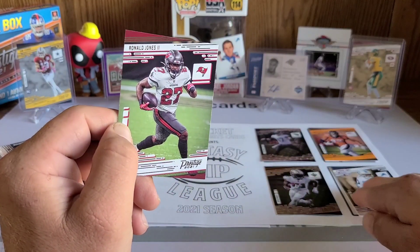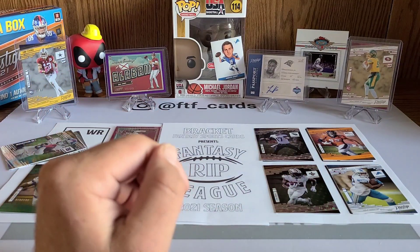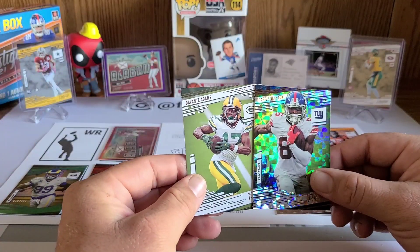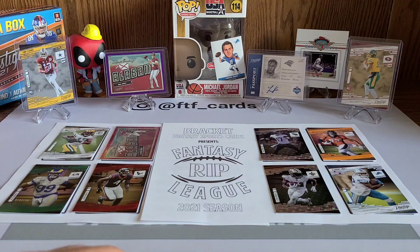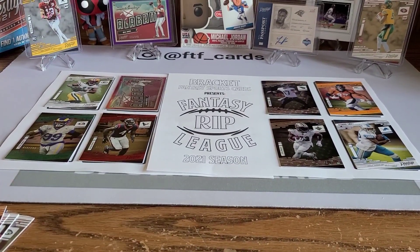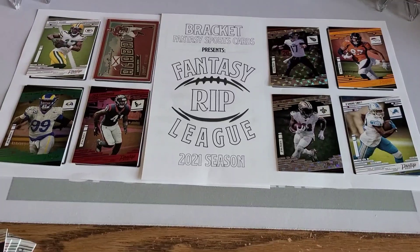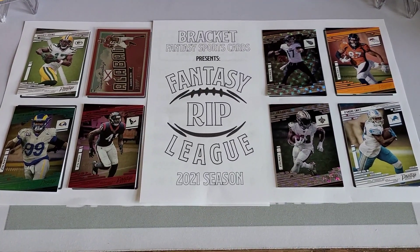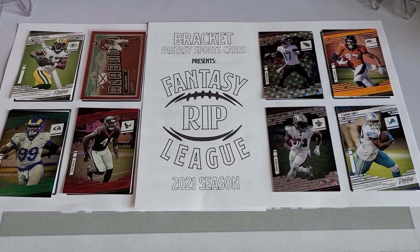It came down to my hometown team DeAndre Swift versus Ronald Jones with Leonard Fournette — I decided to go with DeAndre Swift as my RB2 at a times-one multiplier. I don't have a lot of faith in the Lions going forward, but it is what it is. DeVonta Adams is the best receiver in football so we're playing Adams and skipping Darius Slayton. There it is — FTF Cards' first official Fantasy Rip League lineup for week one! Thanks for tuning in; if you haven't yet, hit the sub button, drop a like — peace!